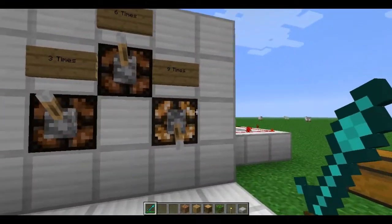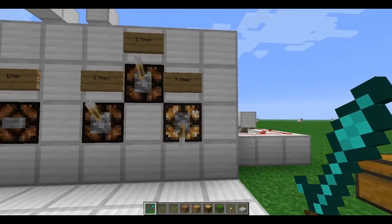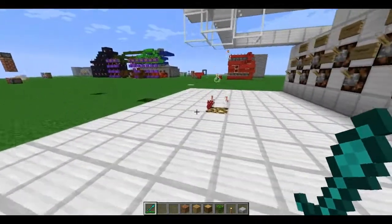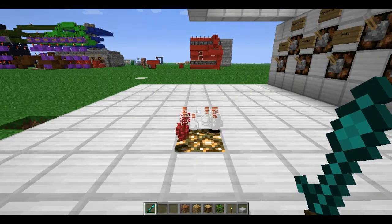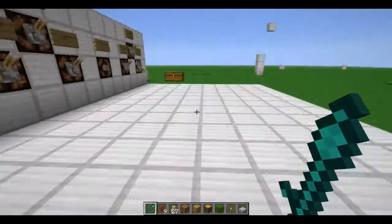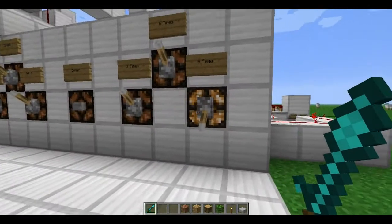All these buttons do exactly what they sound like they do — they make it dispense that many times. So I'm going to get 9 nether warts and 9 times 3, so 27 bottles from pressing that. And this would work also if I was using ingredients, but I'm too lazy to refill those later.